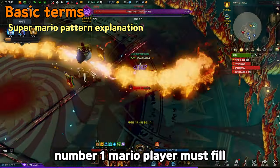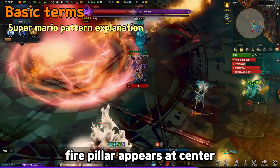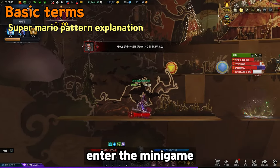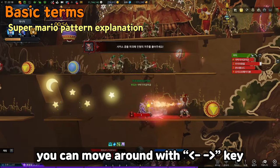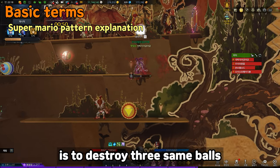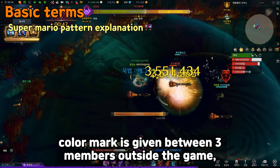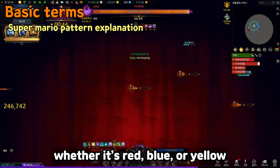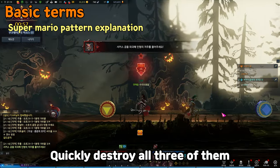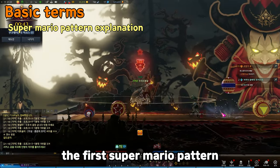At the first try, the number 1 Mario player must fill the meter by 100% and turn into a clown. After 15 seconds, a Fire Pillar appears at the center, then number 1 Mario must head to the Fire Pillar to enter the minigame. Inside, you can move with Direction Keys, Q is Hammer Attack, and W is Jump. Your goal is to destroy three balls of the given color. If one player went in, a color mark is given to three members outside, and they must write in chat whether it's red, blue, or yellow. Then quickly destroy all three balls, head to the portal at the end, and press G to exit — that clears the first Super Mario Pattern.